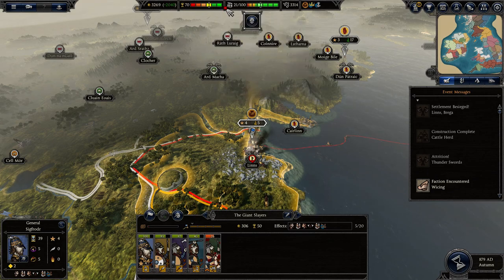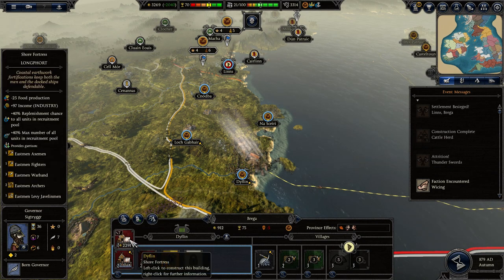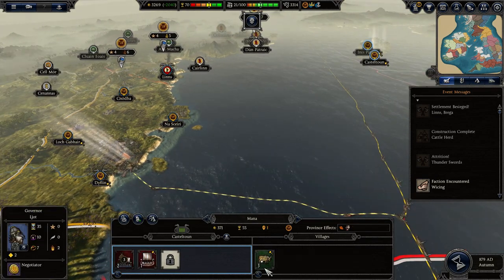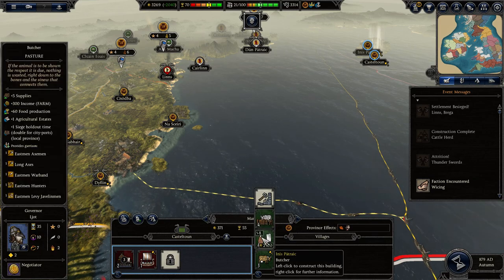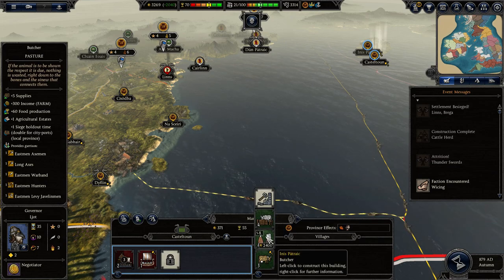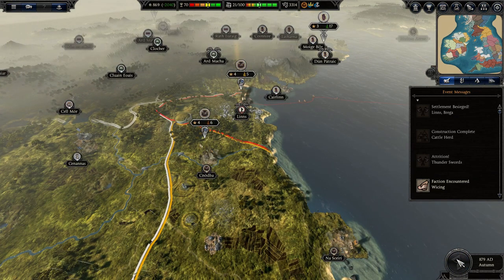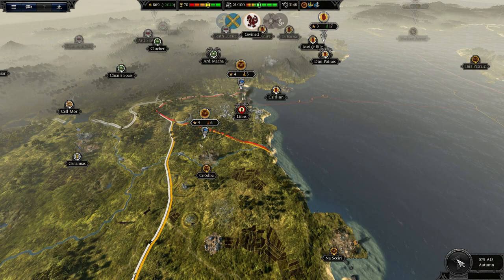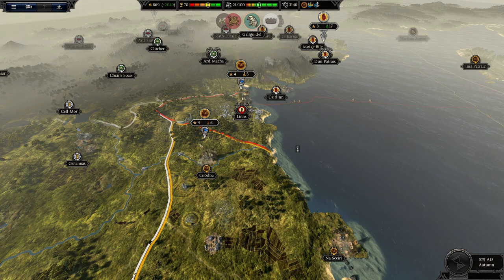At least we're doing well in terms of food. This place isn't very happy though. What can we upgrade to - what provides the most food? That's what I'm more concerned about. You get an agricultural estate as well. I think I'm going to go with this one - that pasture. And then after we take that, we'll have a unified little complete province here.